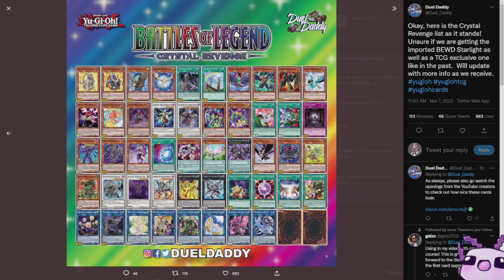We also have Odd-Eyes Phantasma and Persona Dragon along with Odd-Eyes Rebellion. Getting into the non-archetypal territory, we have DD Crow, which is absolutely amazing, and Edge Imp Chain.